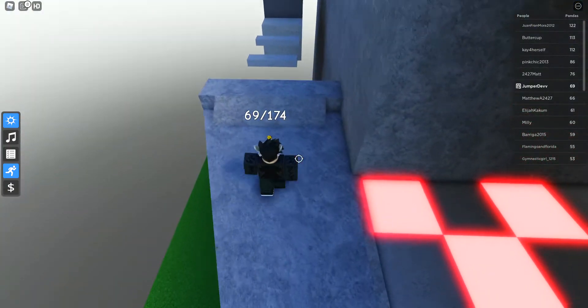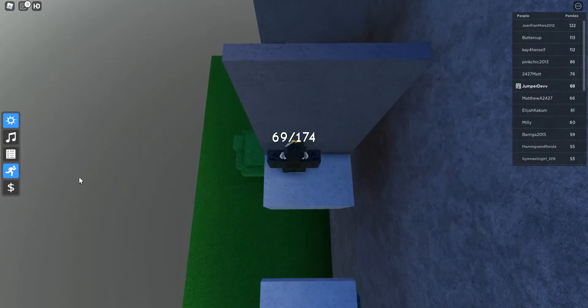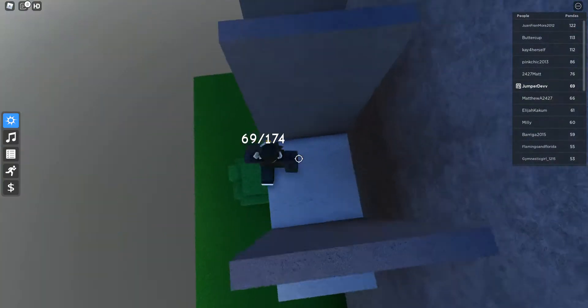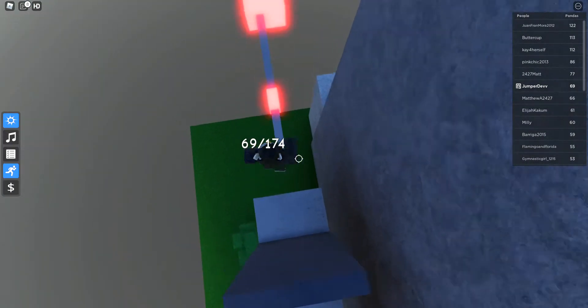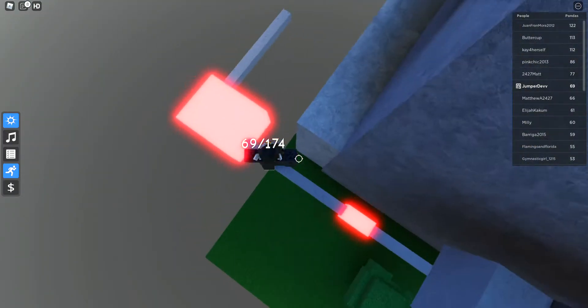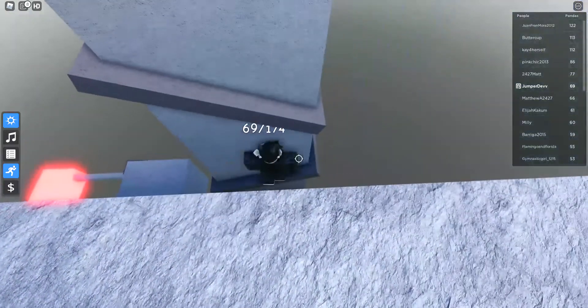On the lasers, keep sprint on and carefully jump over each one. Then I recommend turning off sprint so you can do the wraparounds — they're pretty easy. Then turn sprint back on and jump over to the next part.